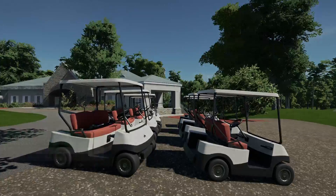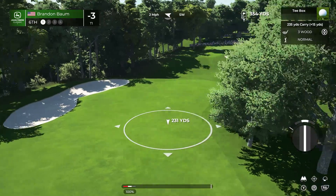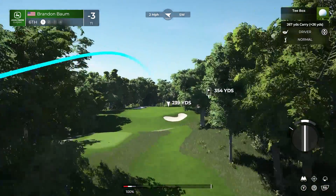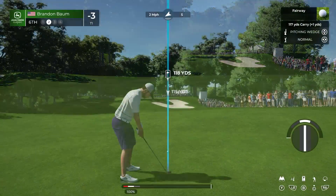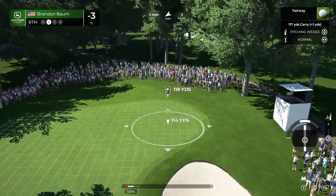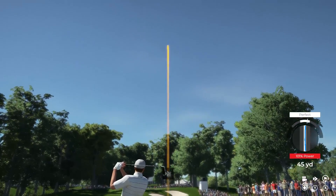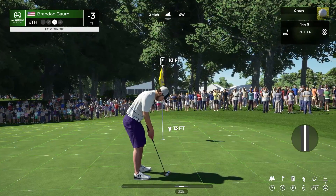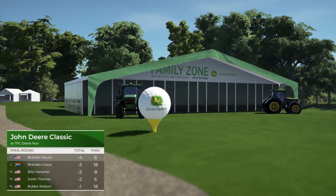Still at three under for the event — time for first. At the sixth, par four, just 361 yards. Only the long players will try and drive this green; the others lay it up with an iron, wedge it on, and make birdie. Trying a pretty drastic shot — going with the pitching wedge. A wonderful shot, just 10 feet to the cup. Looking good — and that will drop in for birdie! That takes him to four under — we are in first place now.